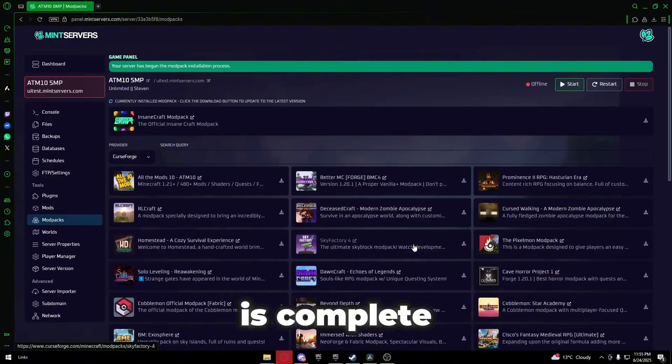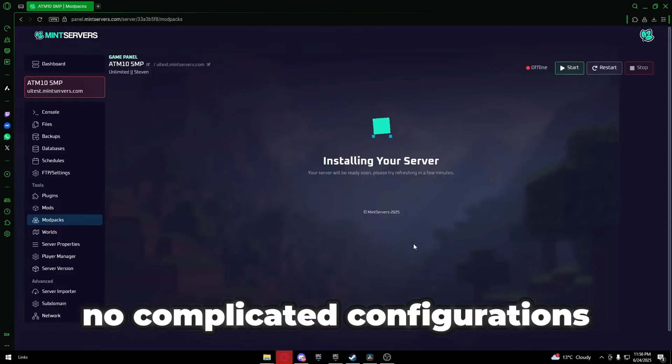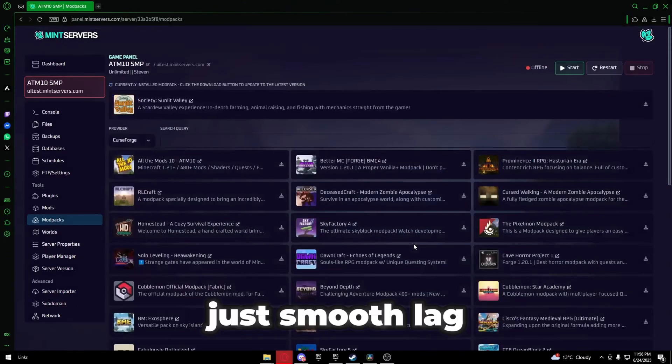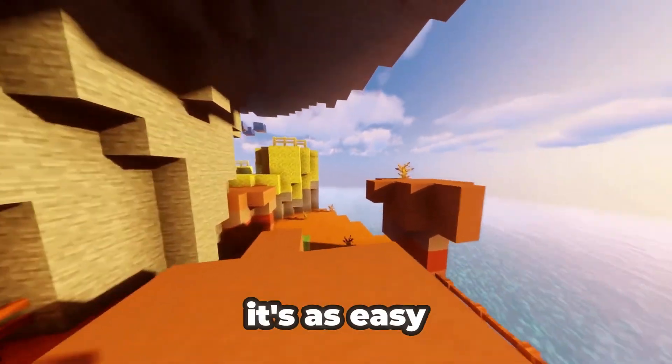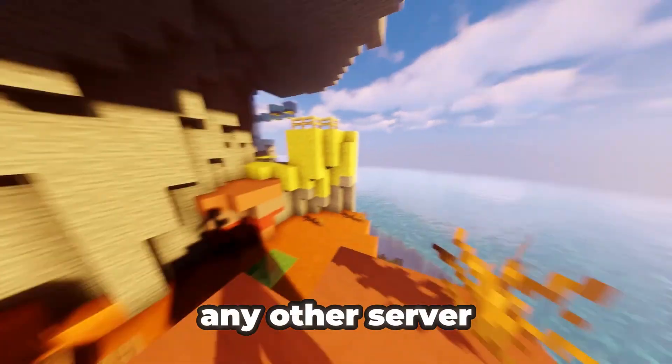Once the installation is complete, start your server. And that's it — you're ready to play. No port forwarding needed, no complicated configurations. Just smooth, lag-free gameplay. Joining is super simple too — it's as easy as connecting to any other server.